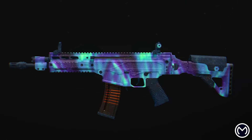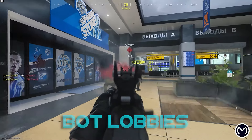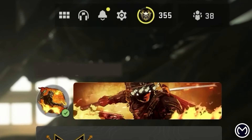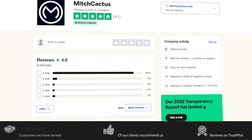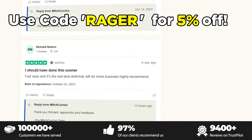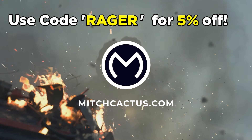Before we carry on — if you're looking to permanently unlock the new MW3 mastery camos, play in bot lobbies to max out your guns and unlock camos quickly, or get a pre-made account with instant delivery, check out mitchcactus.com. They're the biggest and most reliable sellers with tons of offerings for MW3, with completely safe and legitimate services on all platforms. They have almost 10,000 reviews on Trustpilot, so use code RAGER for 5% off for a limited time. Check out the link in the description.